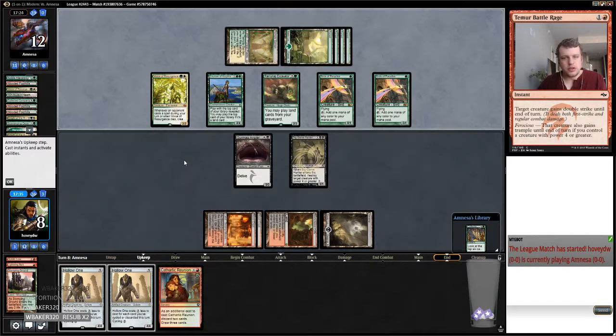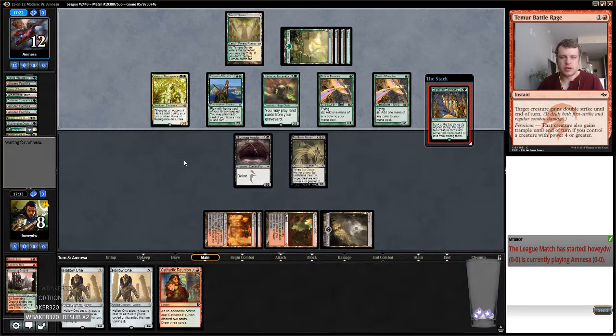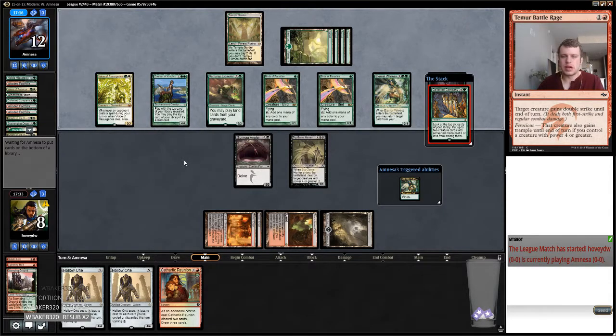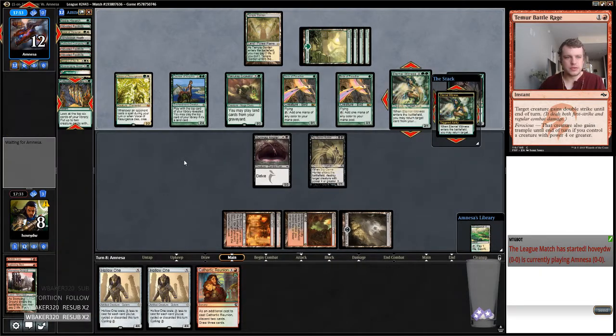Maybe a Liliana of the Last Hope or two would be cool. Yeah, I definitely should have ditched this Cathartic Reunion and played this Stomping Ground and just Hierarched. Eternal Witness is bad. Tireless Tracker, Nissa's lands on top — so much value. We're going to Value Town.